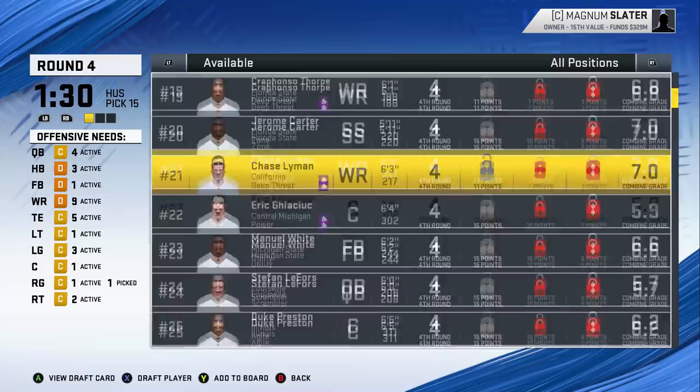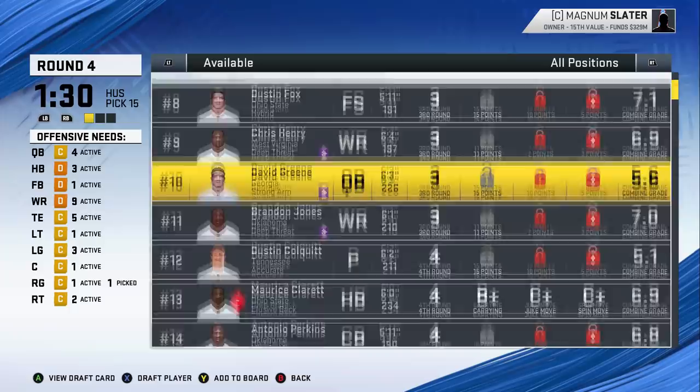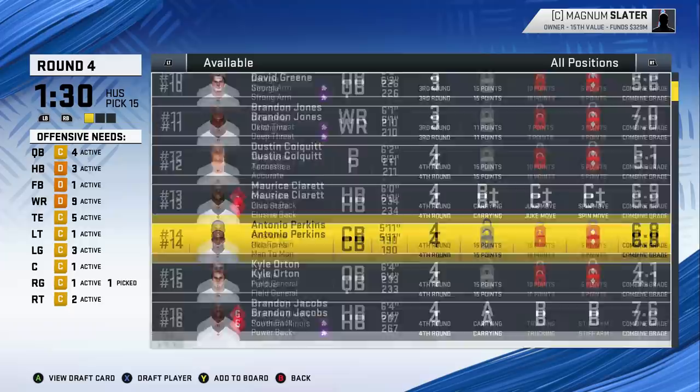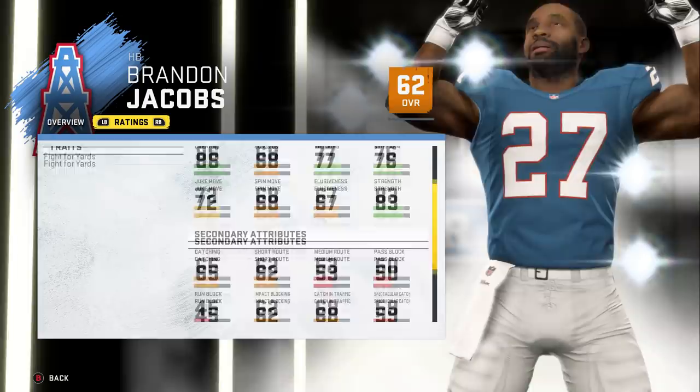Brandon Jacobs is the only guy I really recognize in the fourth round in terms of name value. Sure — we needed a power back; you're not gonna get a better power back than Brandon Jacobs: 6'4", almost 270 pounds, comes in 62 overall with a hidden dev. Definitely reached here — number 171 in true value — but he's coming in with 88 speed, 90 acceleration. His trucking is only 77 though, which is interesting.